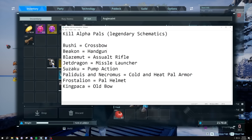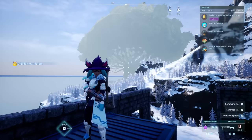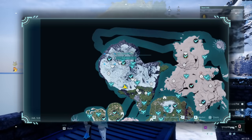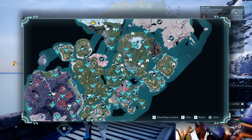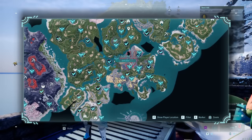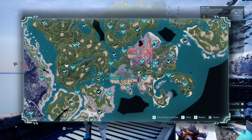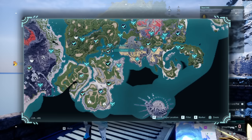Let me show you where these bosses are on the map. Frost Stallion is up in the top left of the icy map. Bushy is here — there he is. The starting point is Plateau Beginnings, and Bushy is pretty early on at level 23. You should farm him early since the crossbow is very powerful until much later in the game.